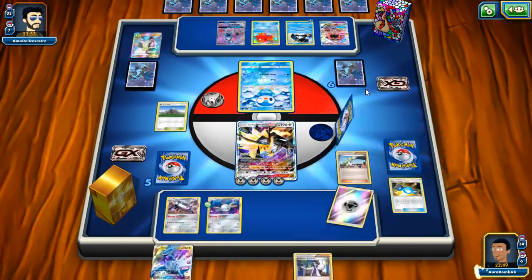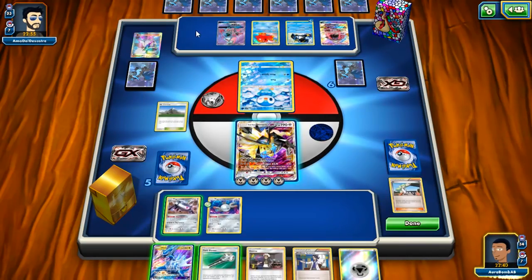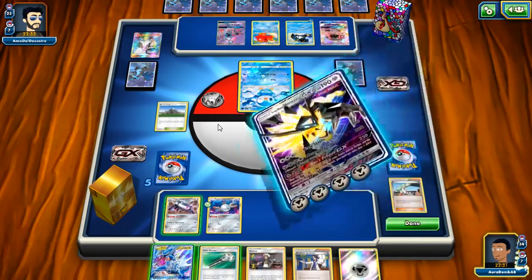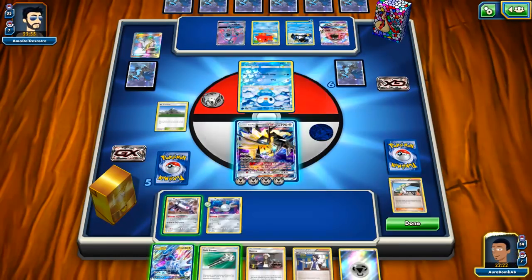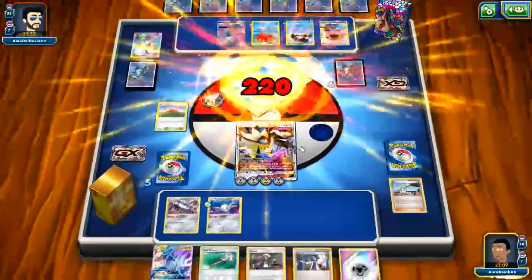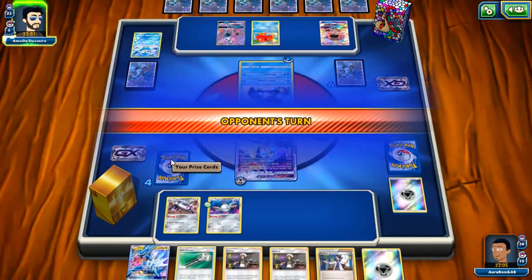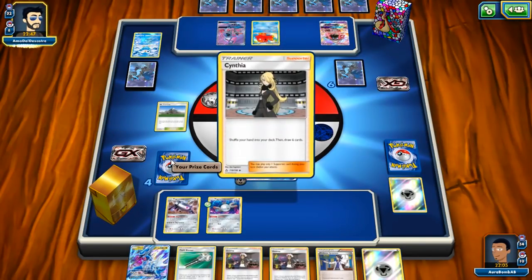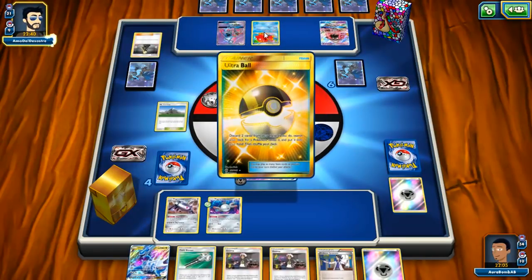Depending on the next turn — can he hit 180 with a Choice Band? There's no point in playing more down yet. I think I'll just keep taking knockouts. Shredding is good as well, but then he could knock me out with a Choice Band which I want to avoid. If I don't bench a Pokemon, he can never knock me out with a Choice Band, so I'll just Meteor Tempest here and keep taking prizes slowly. Against one-prize attacking decks, you want to take as many prizes as possible to put yourself so far ahead it doesn't matter.